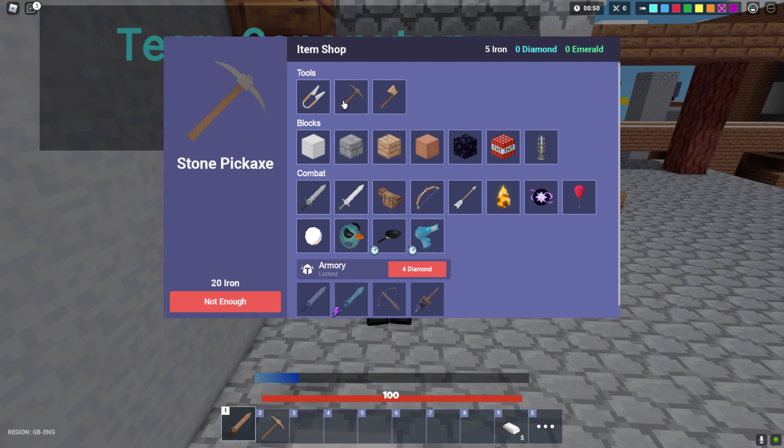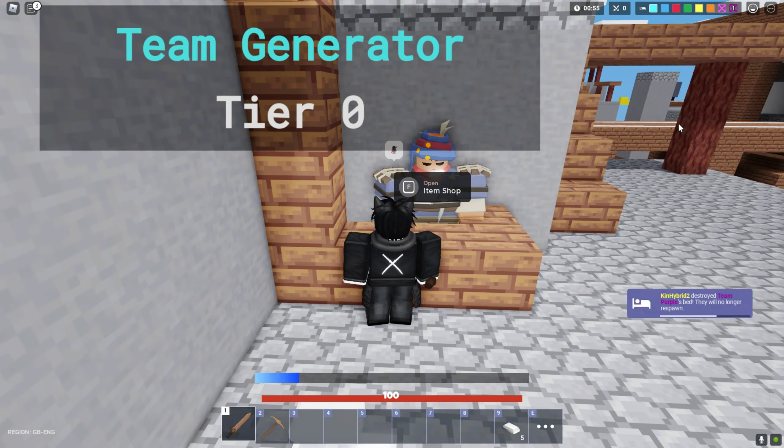When you buy a pickaxe and then a sword, you can buy the next sword. So if you buy this pickaxe, you can buy the sword. When you buy a pickaxe or an axe, you just upgrade it. For example, if I buy it for 10 iron and I receive the stone one, the next one will cost more — and in that way you will be getting better and better items.